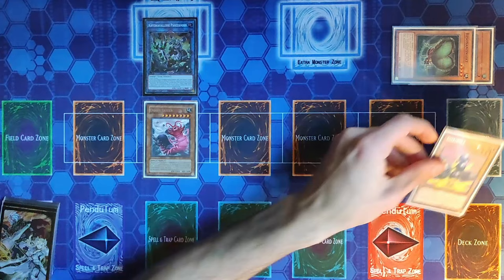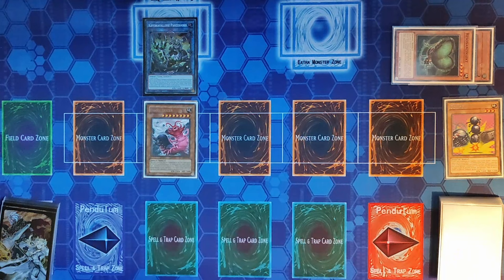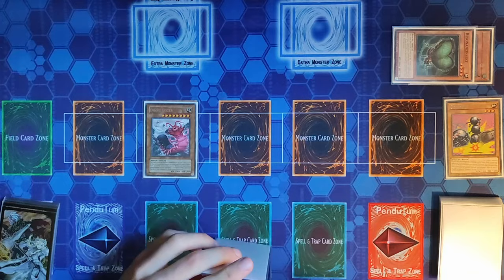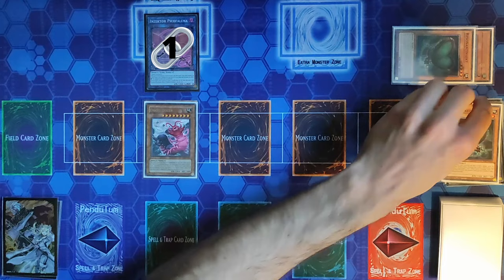We're going to send Gokipole. Gokipole's effect lets us add a level four Insect from deck to hand — we'll add that second Resonance Insect. Because Armor Horn allows us to Normal Summon another Insect monster in addition to our Normal Summon, we can Normal Summon the Resonance Insect here, then Link 2 to Special Summon our Insector Picophilinia.